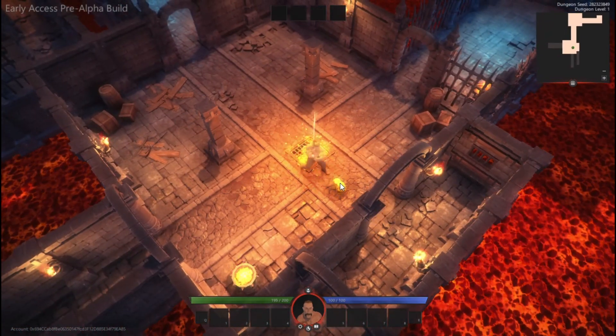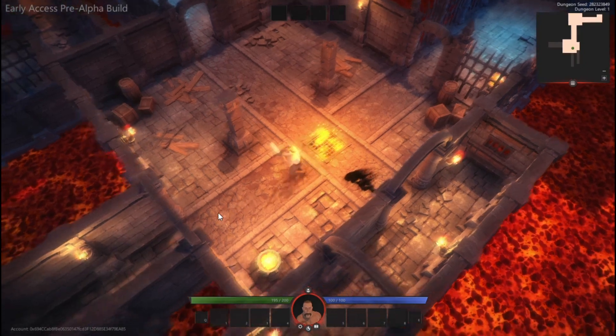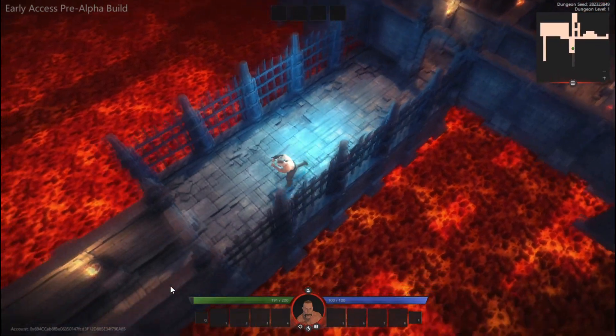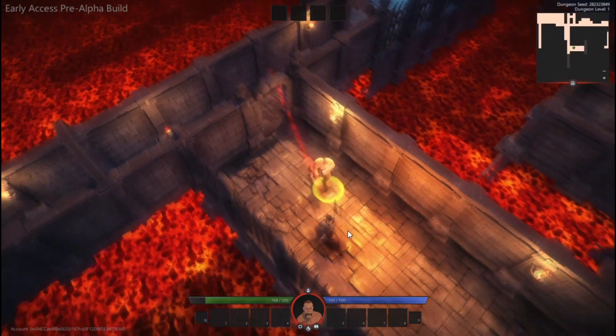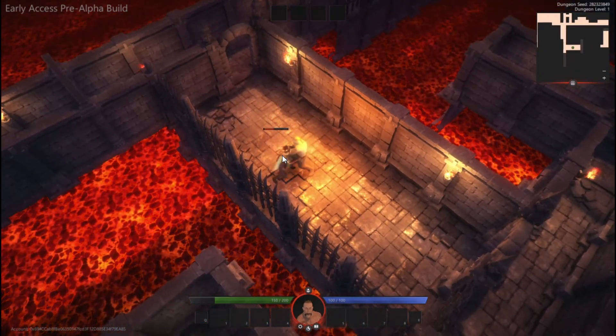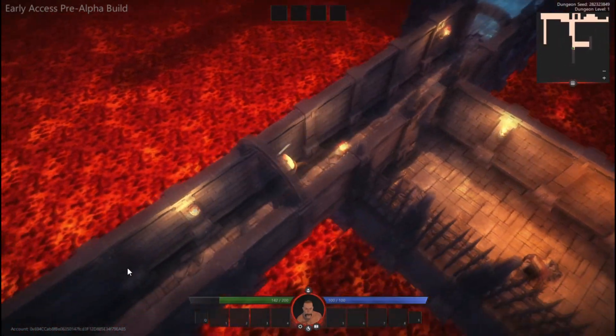As you get further into the game to the higher floors, you will be finding rarer and rarer items. And as soon as you complete the game and finish the dungeon raid, they will get added into your Enjin wallet within about 15 to 20 minutes, and you will get to keep them. They will be your digital assets that you can trade, sell, or melt down into their Enjin value.